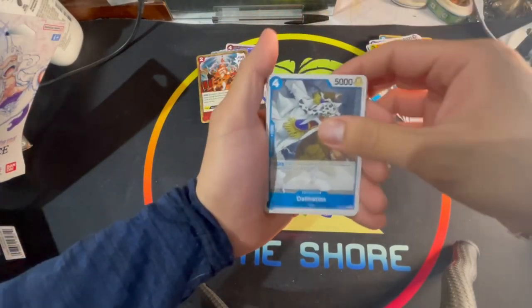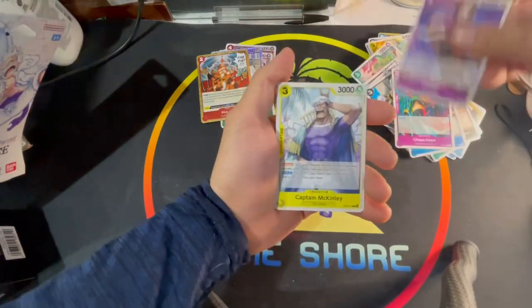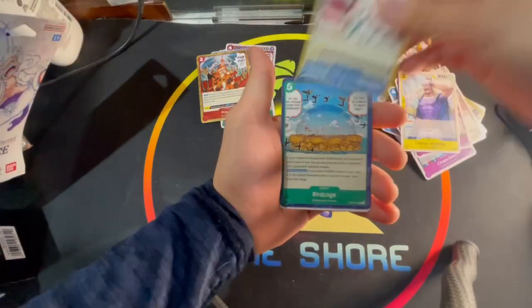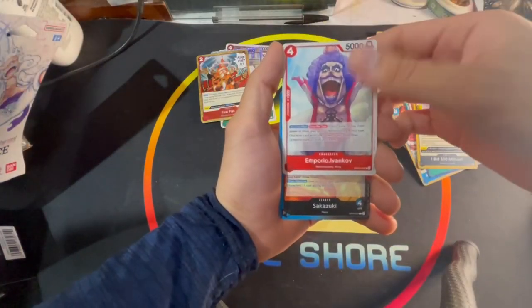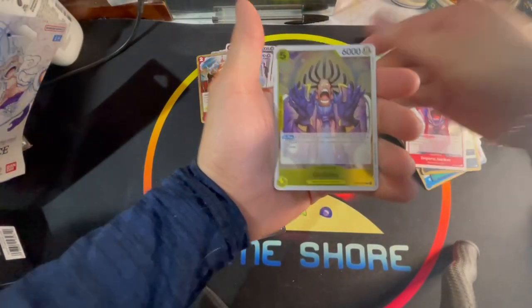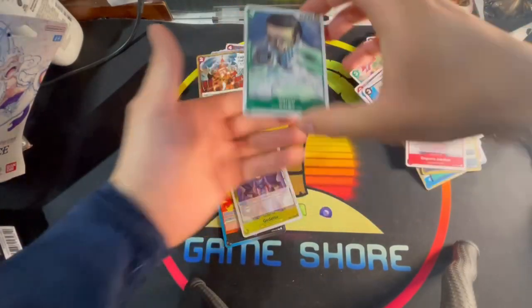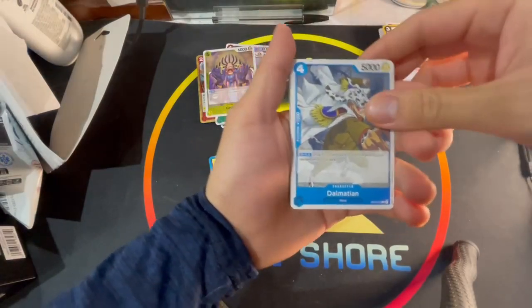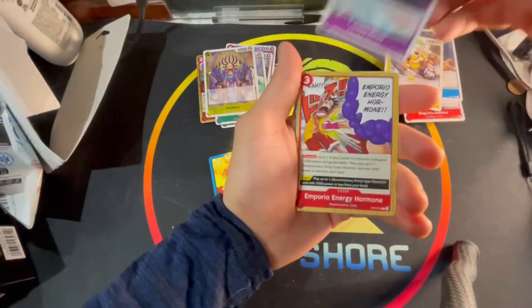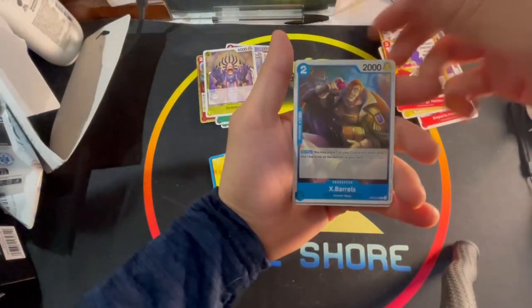We got Dalmatian, Chopper, Emmon, Robbie, Captain McKinley — it's a waste of human life. Birdcage, Hack, I Bid 500 Million, Emporio Ivankov, Sakazuki, Gedatsu, and a Vergo again. Buffalo, Dalmatian, Pagaya, Chopper, Emmon, Emporio Energy Hormone, X Barrels, Birdcage, Miss Double Finger, I Bid 500 Million.